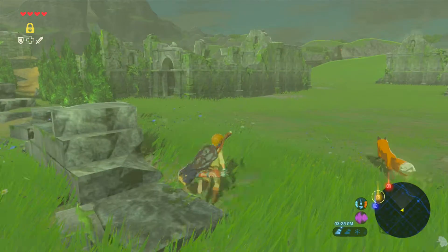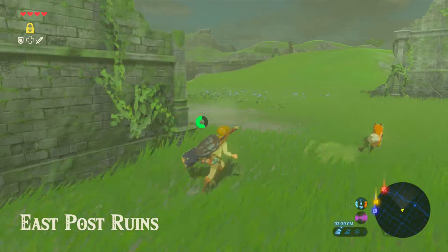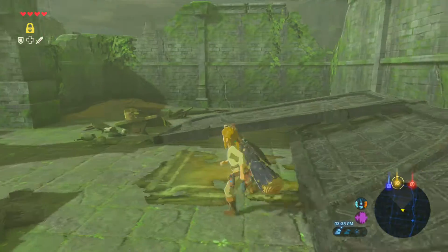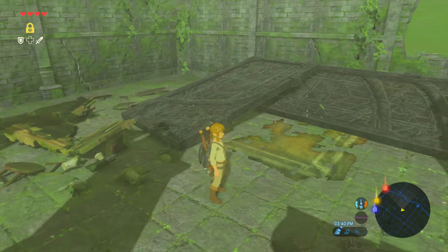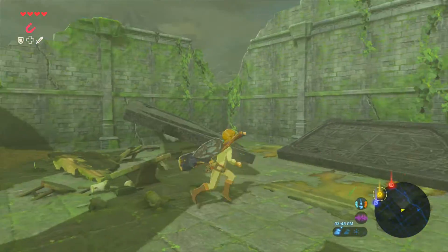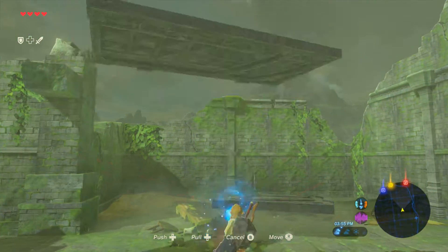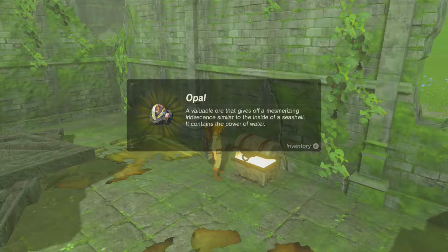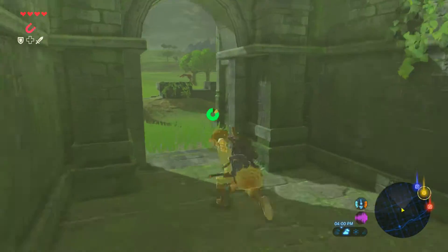I don't know what to put in the thumbnail — oh, come here! Foxy, aww it's cute. Wait, I saw something over there. Okay, wow, something happened here. Let's lift this up. I'm trying to find the Korok seeds. Oh my gosh — oh, there we go! Nice, a treasure chest! Come on, something useful please. Whatever, I guess that's okay. There's gotta be more than that around here.